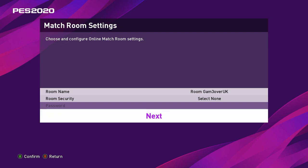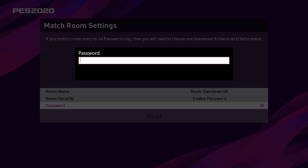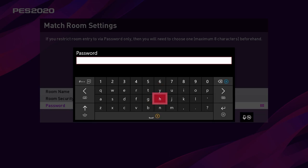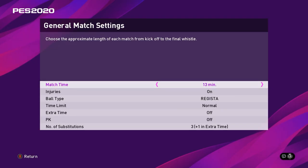You can name your server room whatever you want — I just left mine as my gamer tag — and then you just need to choose your room security. You have three options: the first is no security, which means anyone can jump in even those not on your friends list. You can set a password, but make sure whoever you're inviting knows it. The easiest option if you're inviting just your party is entrance limitations, which only allows anyone you invite. After you decide on your security, select next.